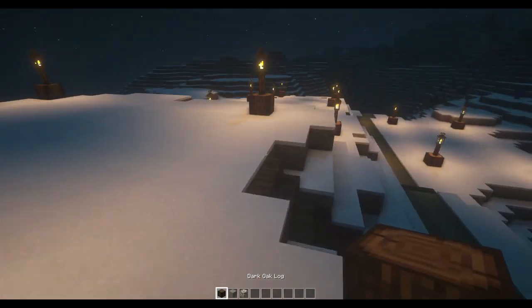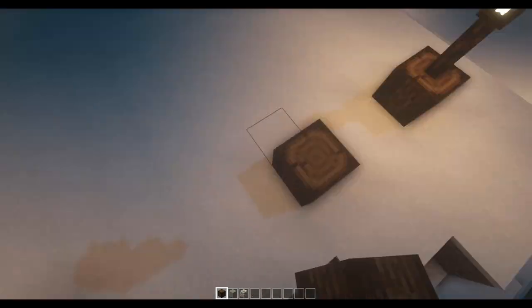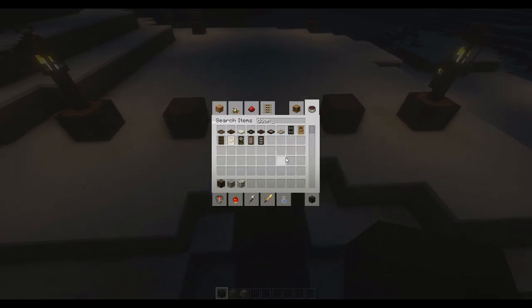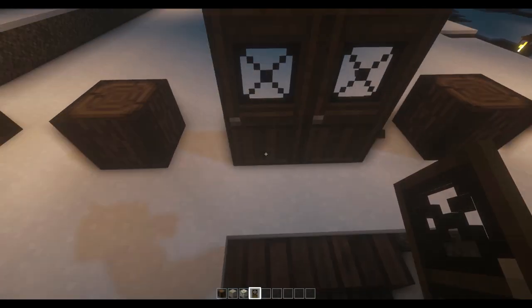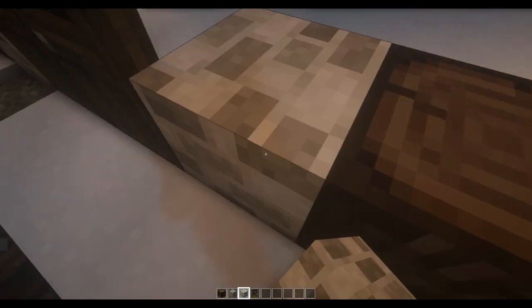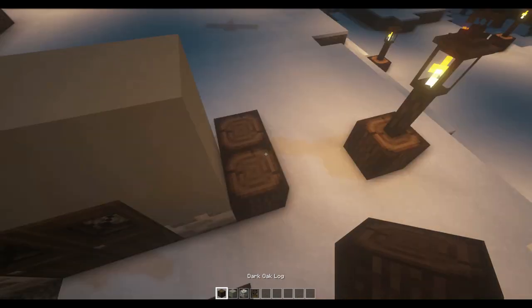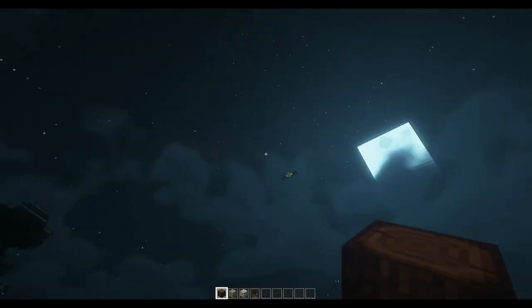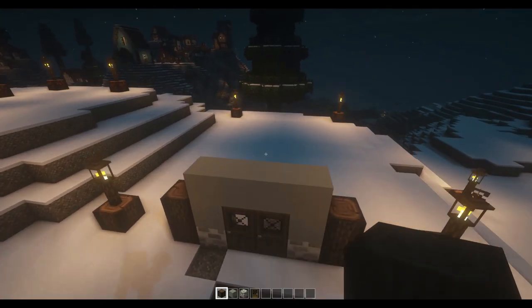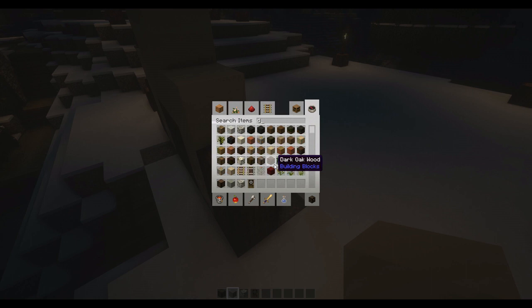Hey, today I'm just gonna be building a little house. I'm not really sure what I'm gonna do yet, so we'll see. Double door — I can always change this later. But this is my color palette that I've picked out. We're going for kind of a cabin aesthetic. You can see my phantom — okay, like that. So far I think I want to do something for my roof.